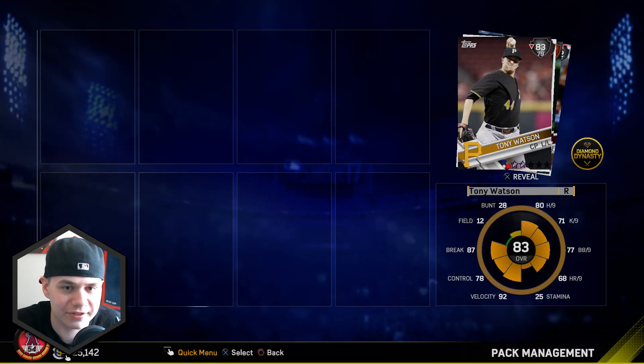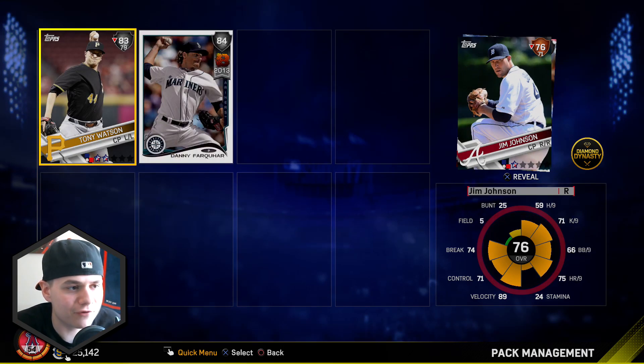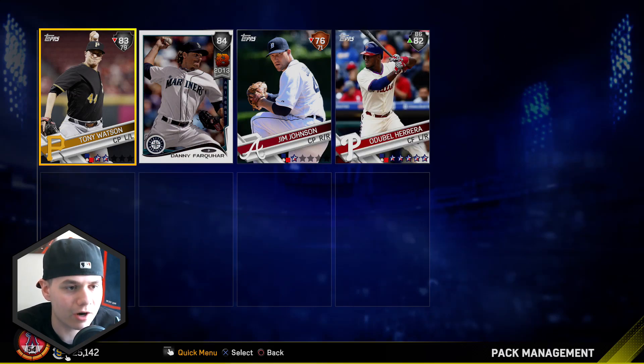Come on, give me that diamond, give me that triple chance for the diamond. We got Tony Watson. We got breakout Danny Farquhar - I already have one of them. Jim Johnson and Oduble Herrera. So we got three silvers out of that pack, really not bad at all.